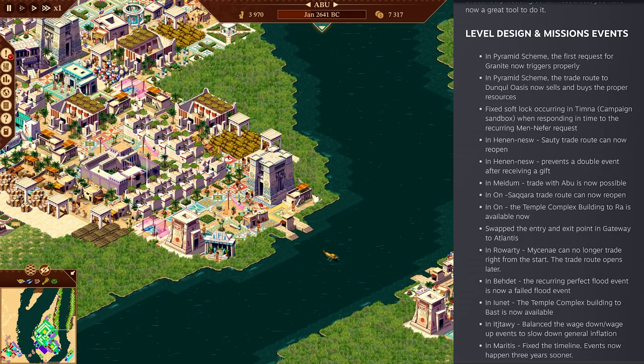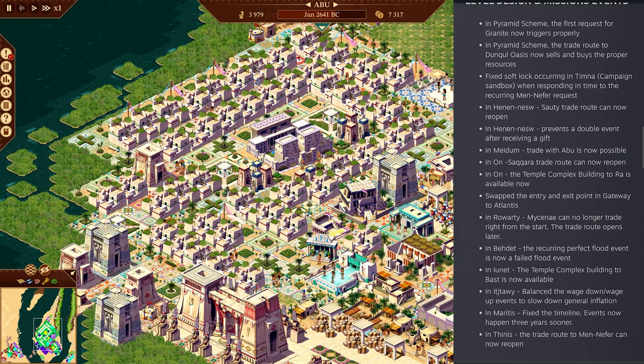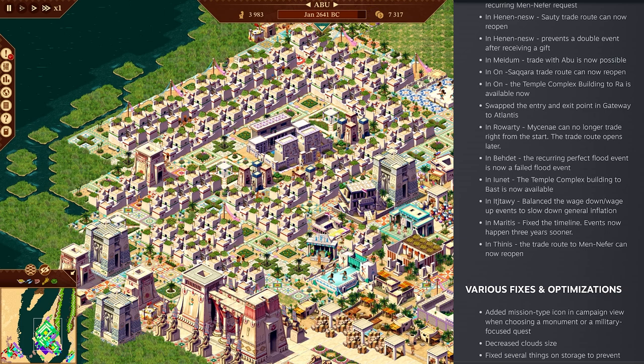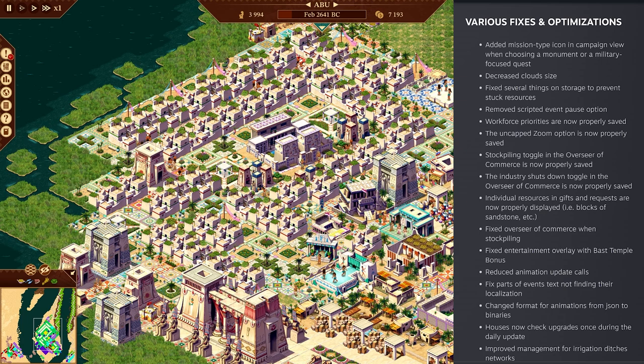Level design and mission events - since people have been complaining about broken missions, busted missions, missing events, missing resources, all of that should now be mostly fixed. I think the most complaints were about Henanesu, Saqqara - the trade route can now reopen. Also Tinis, Bedet, Eshawii. These are all good fixes for these missions to make sure things are actually working.